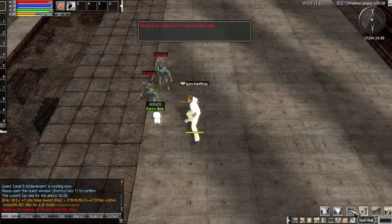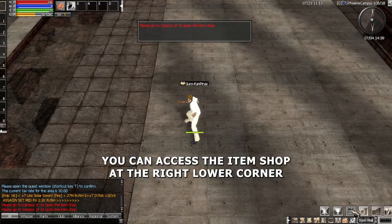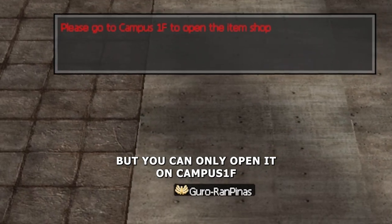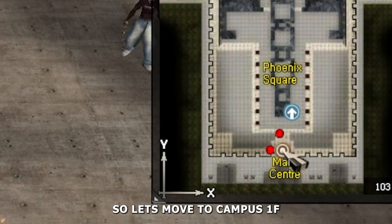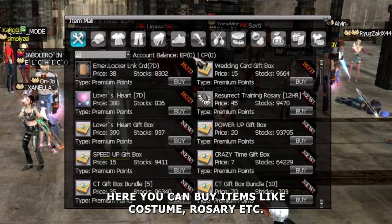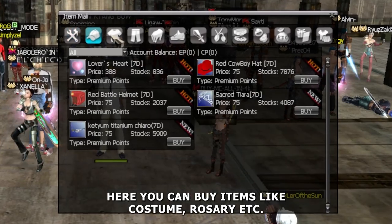To buy from the item shop, you can access it at the right lower corner, but you can only open it on Campus 1F, so let's move to Campus 1F. You need to top up on the website to gain ePoints. Here you can buy items like costumes, rosaries, and more.